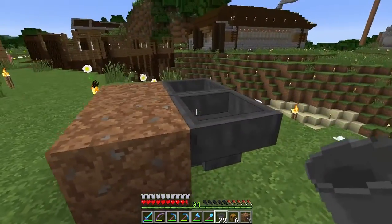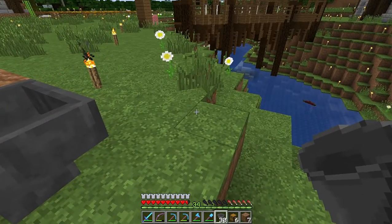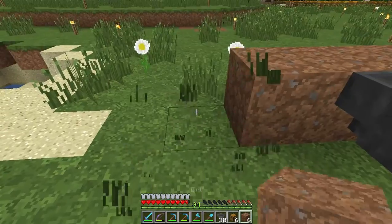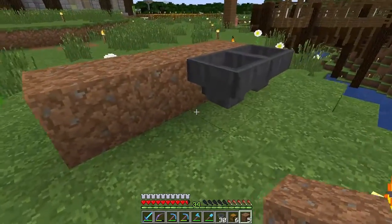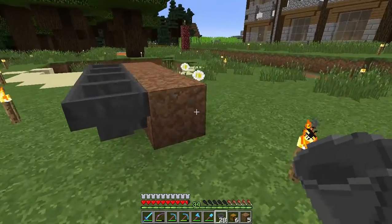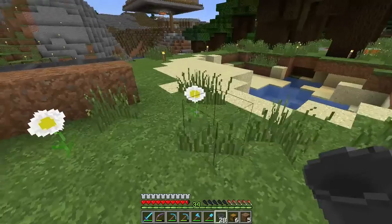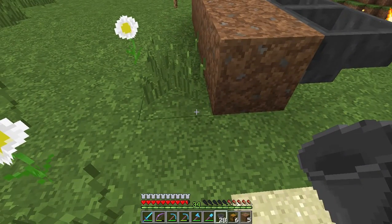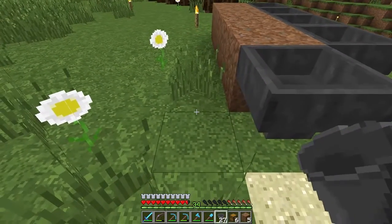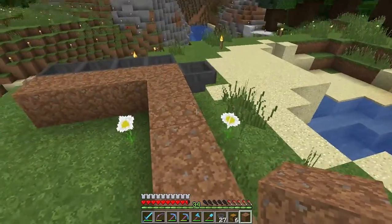I threw it kind of sideways there. Anyway, I'm trying to figure out how I can put like four or five of these in a row kind of like this. And then there will be Sugarcane there. And then I could just go around in a big giant circle and have a place where I just pick up the Sugarcane. I'm trying to see if I can make like a four or five Sugarcane silo kind of thing back here.